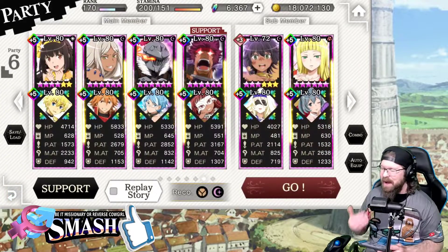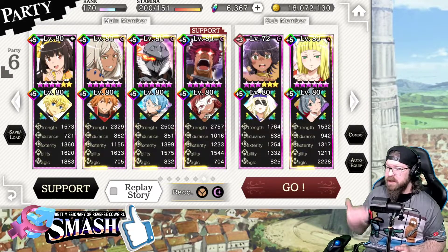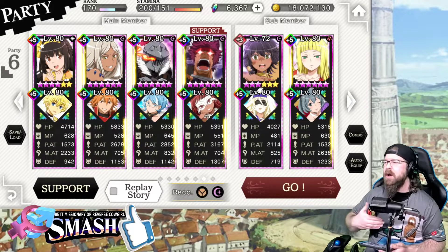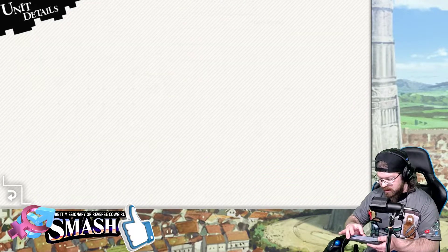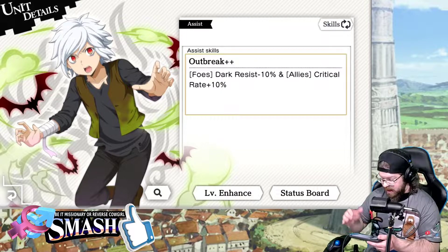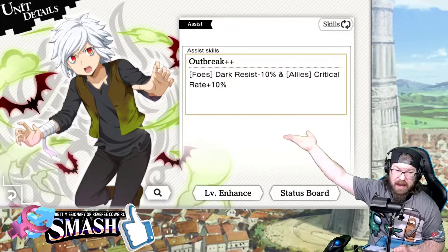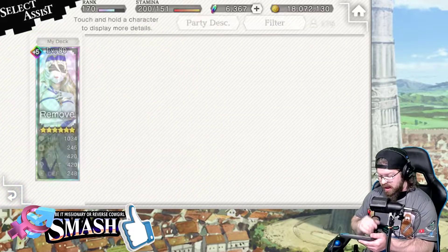Probably most people watching this won't have Sword Maiden, so you may have to come up with some other option. You could use somebody that reduces strength and magic damage. I don't remember what the Living Dead Bell does — actually, he does dark resist down 10%, so you actually could use him. He's free to play, and he would be a splendid option in that regard.